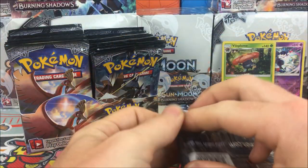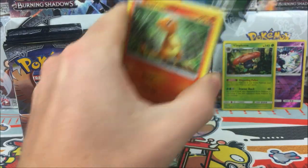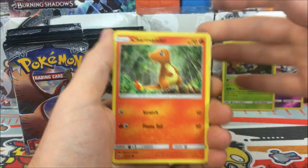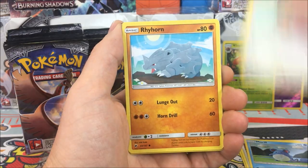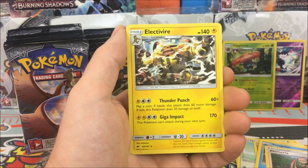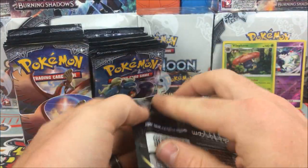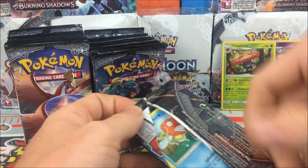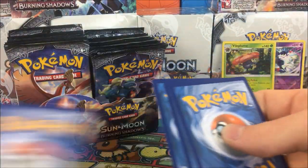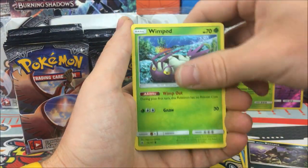I'd love to know your thoughts on the set, the artwork, and what cards you're looking forward to most. I think this set is definitely unique compared to other Sun and Moon sets. The artwork is just a little bit different from what we're used to seeing. I really like it, I just wish the card quality was better because you get cards out of the packs already whitening at the edges. Pack four: Onix, Pom-Pom, Lunatone, Olivia, Moralwhile reverse, Passimian regular rare.